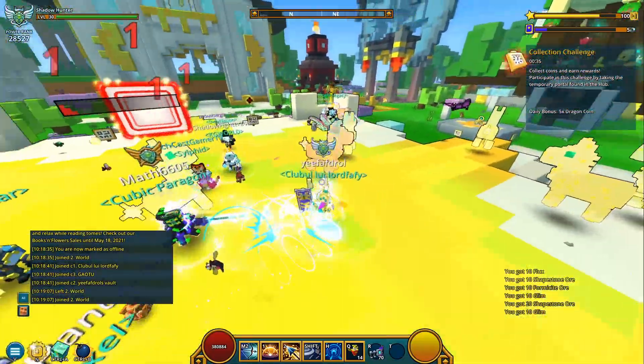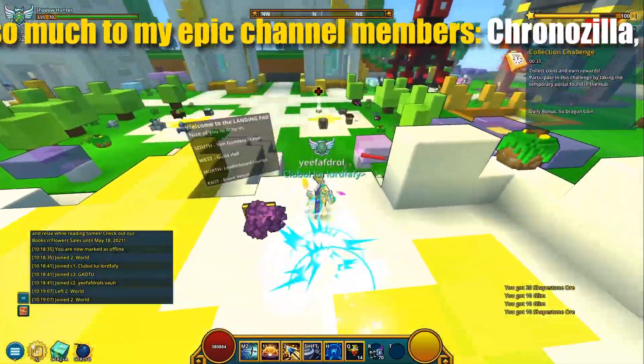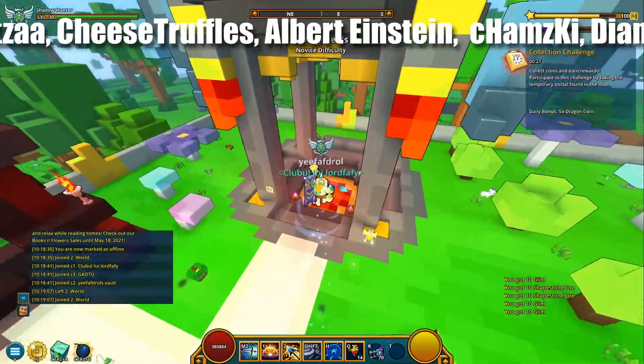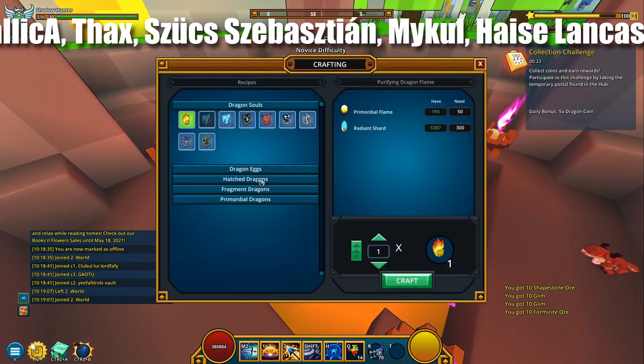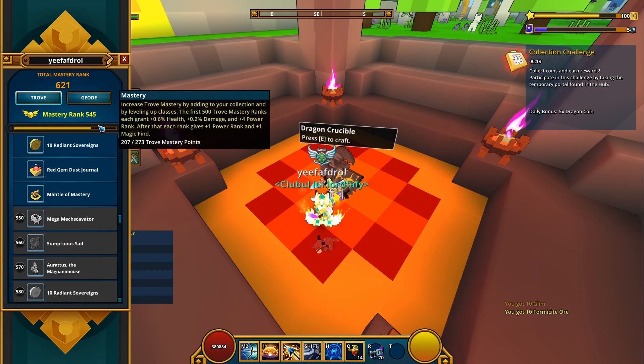Welcome back to Trove, welcome back to my road to a shiny golden name. Today we are in the hub and we're gonna be using this dragon crucible right here to get a dragon, as you've probably guessed from the title. The plan is rather simple — I'm just gonna be unlocking the dragon, get the mastery points and have a mastery rank up.